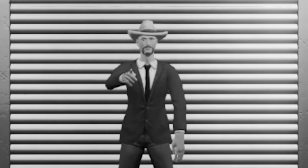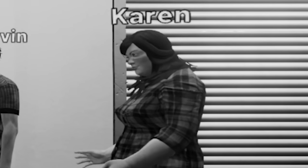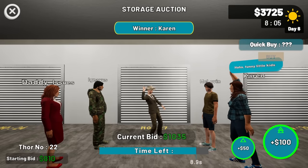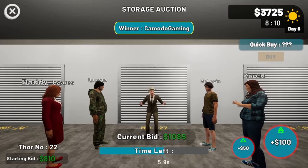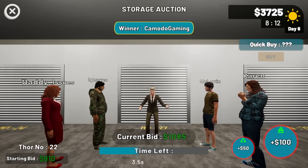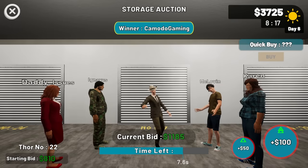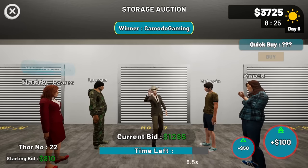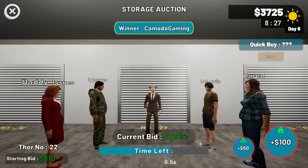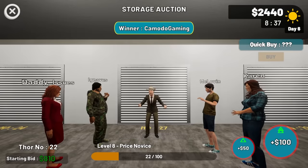We're at $900 — come on, Karen. I'd like to keep this below $1,300 because I'm not sure all that stuff in there is worth a lot. We're winning — oh no, McLevin's bidding too. We're up to almost $1,200. There's a quick buy option that's a skill we might be able to unlock in the future so we could just buy it out from under everybody. And boom — we have won it! We're level eight, two levels away from unlocking the next storage facility.